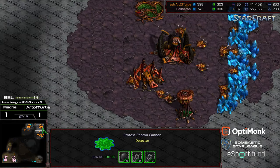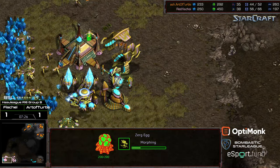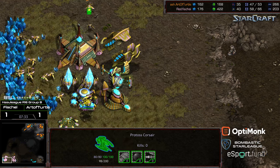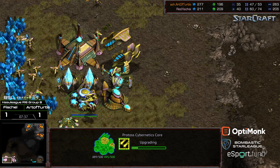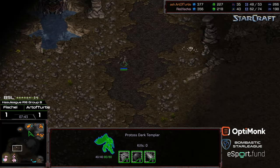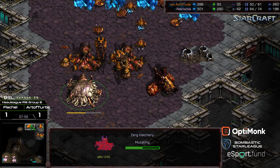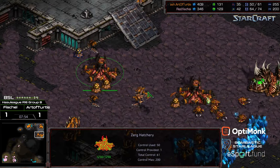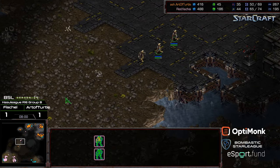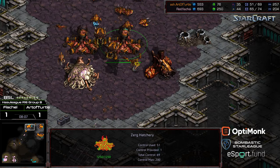If Art of Turtle had saved up and gone more gas-heavy, he could have gone for a mutalisk play. The scourge wanders up; the corsair huddles around the cannon. It looks like overkill — a bunch of scourge careening into one corsair. Plus one weapons is being researched. Art of Turtle looks to be in a strong position. A dark templar is hoping to find something at the 12 o'clock base, which currently has no defense troops — just overlords overhead. There are two hydralisk here but not much of an attack force anywhere for Art of Turtle.